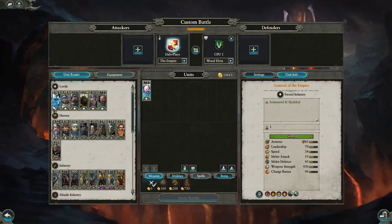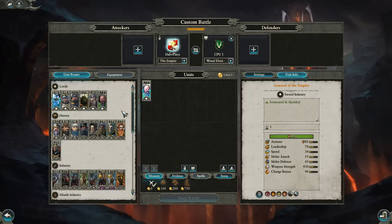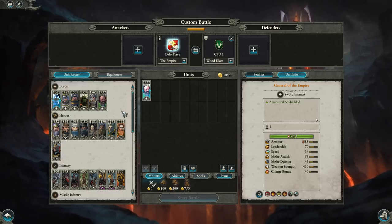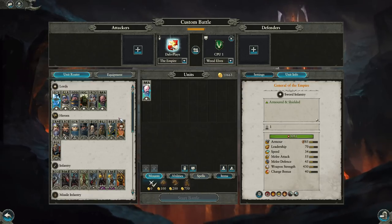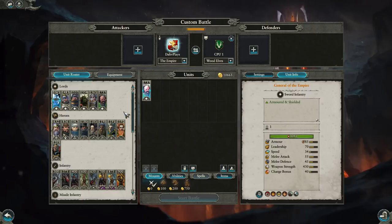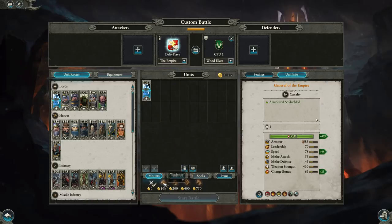Let's get started with the roster itself. Lord choices — you've got pretty decent lord choices across the board. Lords and heroes for the most part are all useful and have their niche, and some of them are quite powerful. Starting with the basic General of the Empire: he's got access to a horse and a barded warhorse. The barded warhorse gives him a bit more armor at the cost of some speed, and both give more health and charge bonus.